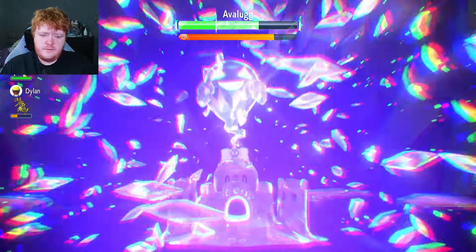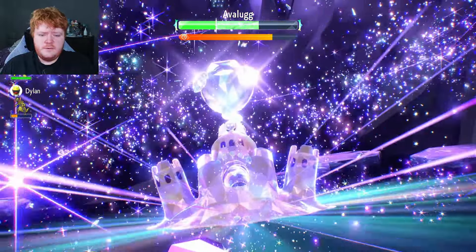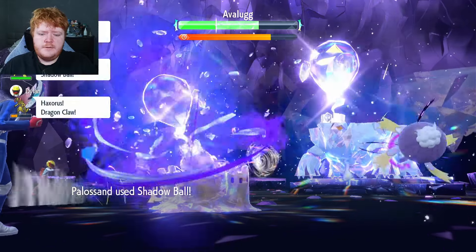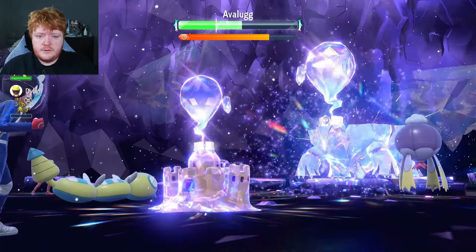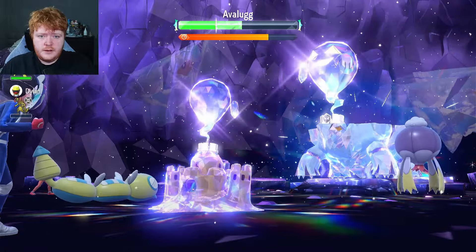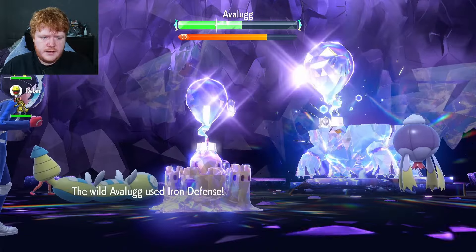It all depends on the luck during that raid, but most of the time you should get enough to win unless there are some shenanigans going on. We've now terastallized into ghost type — using Shadow Ball. It does a lot of damage, about a third of the shield health, and we get a special defense drop. Now let's see if Avalugg removes negative effects — it uses Iron Defense instead, which doesn't affect us.